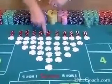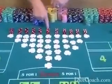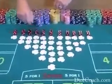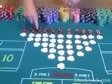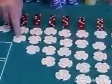Let's start with the 7. There are 6 different ways to make a 7. If you move over to the 6, there are 5 ways to make a 6. On the 5, there are 4 ways to make the 5. And on the 4, there are 3 ways. Ace-deuce, 2 ways. And aces, only one way.